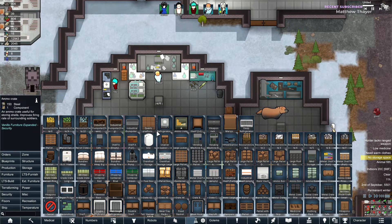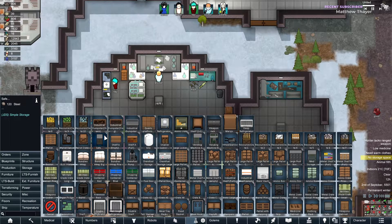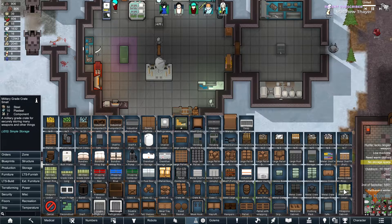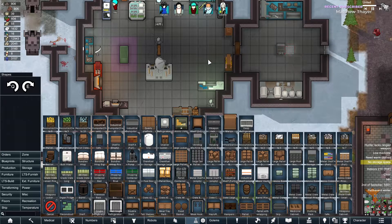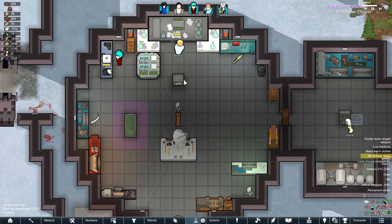Where is the weapons rack? Shelf? I don't know where I should put my armors. A military grade crate — oh my god, it takes two components to make that! How much plasteel do we have? 542 — that's not bad actually.